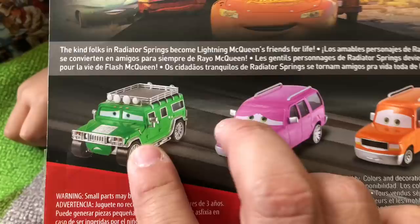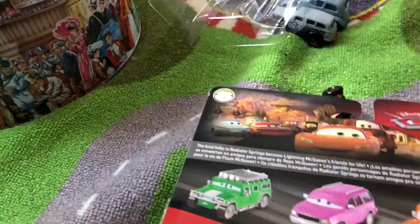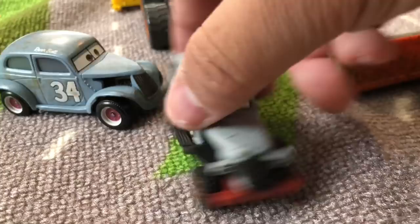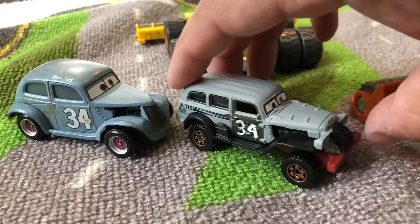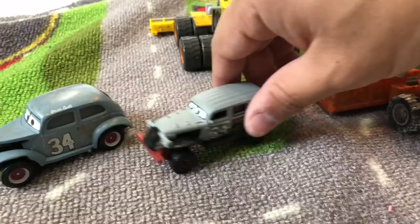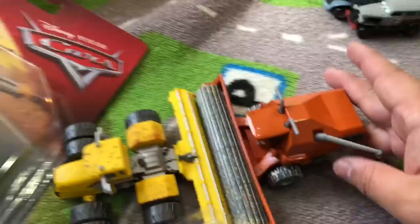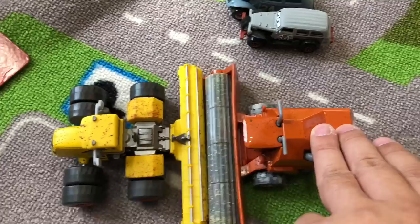These are some other vehicles coming out in this series — Radiator Springs. Here's our custom River Scott we made the other day. We uploaded that video yesterday, so check it out. It's kind of funny — his name is River Scott, and his name is Scott Tiller. This is Frank the Combine Harvester. Who's bigger — Frank or Scott Tiller? Scott Tiller looks bigger with his wheels, but Frank has a bigger body. It's a tough battle.